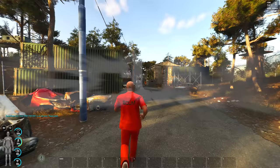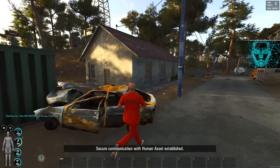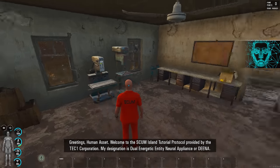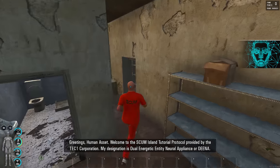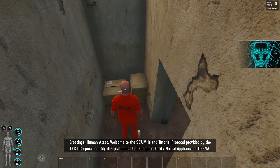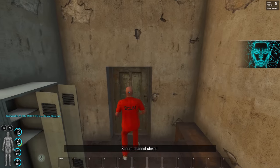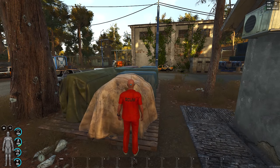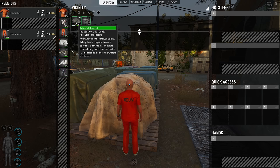Welcome to SCUM everybody, it's been a long while since I played this. The game's tutorial AI, DINA — Dual Energetic Entity Neural Appliance — greets me and asks me to activate the tutorial on the journal interface. Secure channel closed. I know what I'm doing, DINA. It's like building IKEA furniture — I just don't look at the instructions.